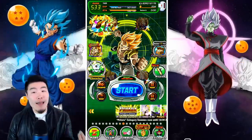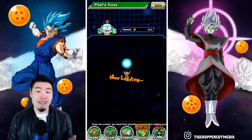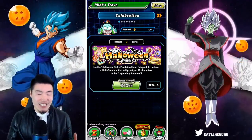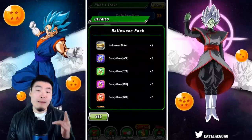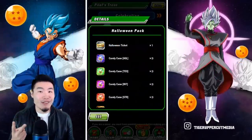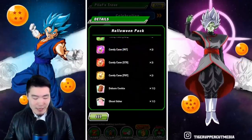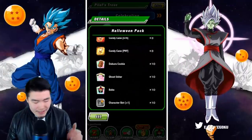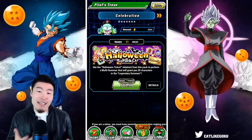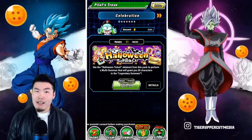One thing I've been going back and forth about all morning is whether or not to pick up this Halloween ticket, because cost-wise it's not the cheapest. But the cool thing about this ticket is that it allows you to do a multi of 20 characters, so technically it's like two multis, and you also get some extra stuff on top. The price is about the same as a 91-stone pack, so value-wise I guess it's not too bad.